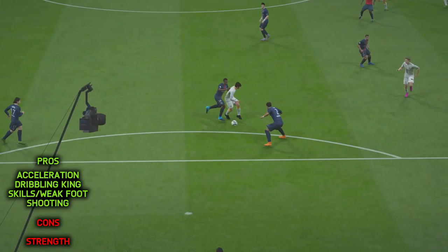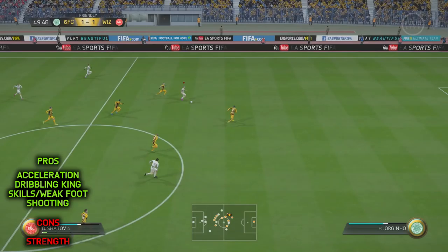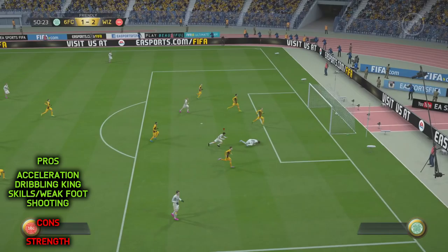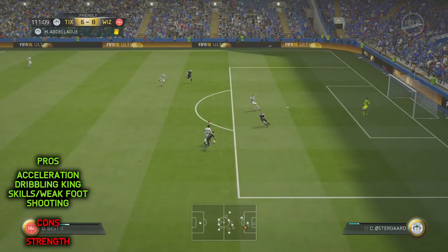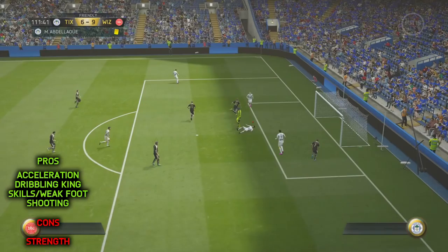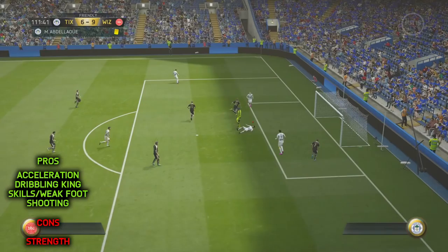I was also seriously impressed with George Best's skills and weak foot ability. Having those in his locker really just creates more of a headache for your opposition's defence. And then, once he has gone on one of the craziest runs you've ever seen, weaved his way in and out of 4 or 5 defenders, he will find himself in front of goal — and he's definitely got the ability to finish. 86 shot power, 86 long shots and 93 finishing — those are the sort of stats you want to see. I scored long shots, tap-ins, curved shots and even a header with this guy.